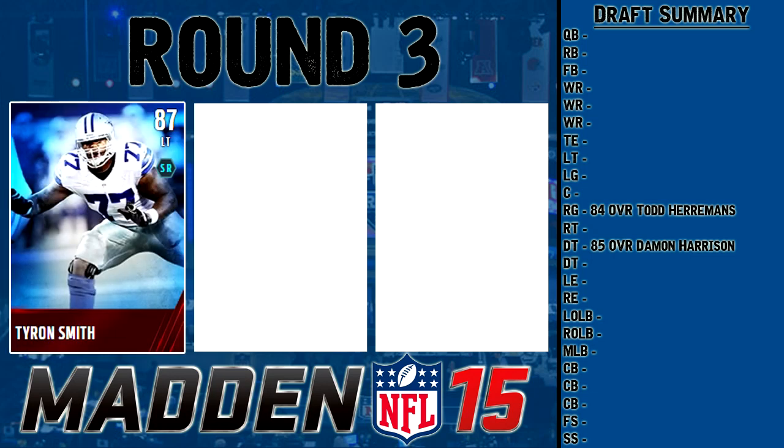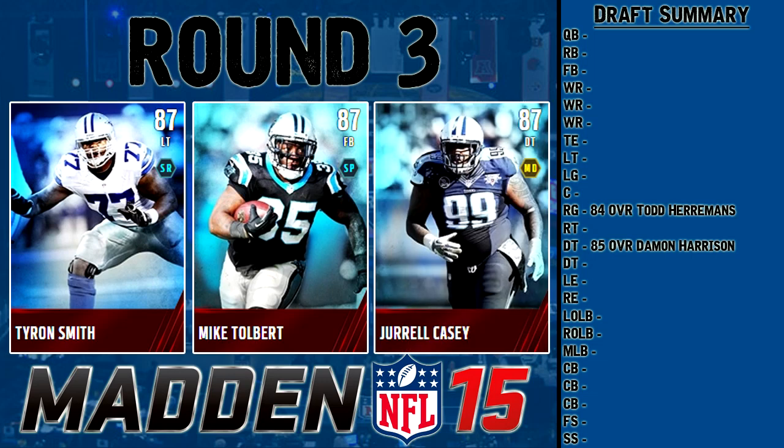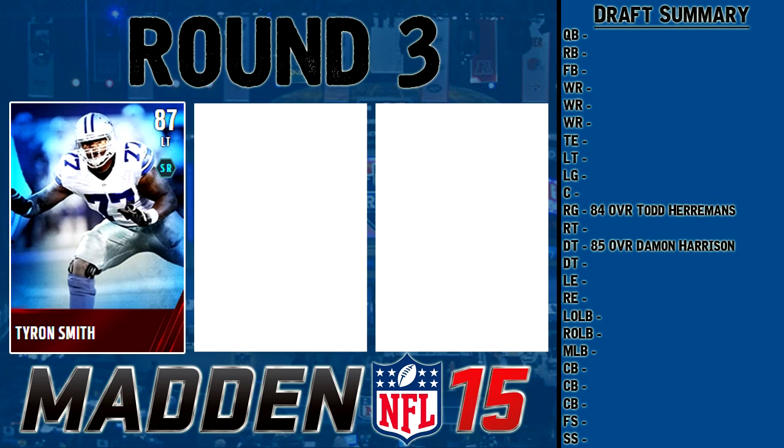On to round three, the category is 87 overall. We've got Tyron Smith, left tackle for the Cowboys; Mike Tolbert, fullback for the Panthers; and Jurrell Casey, defensive tackle for the Tennessee Titans. It's a little early to pick a fullback, and I already have a DT. Tyron Smith has a really good balance of stats, so I'm going to go with him and shore up the blind side for my QB.